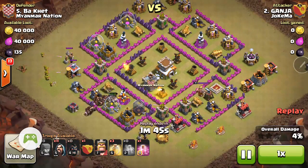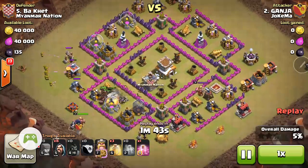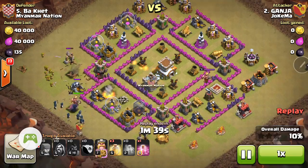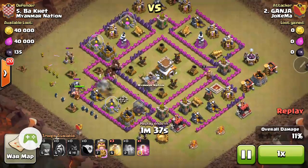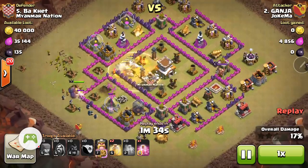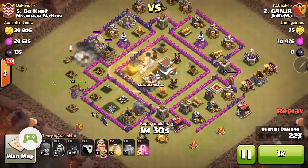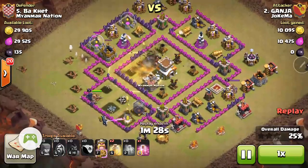Here come the hogs. You know that area is clear — no giant bombs. We already scouted the base pretty well. He drops his Barbarian King, Max Pika that he had in his Clan Castle, which really cuts through walls and helps clean up.